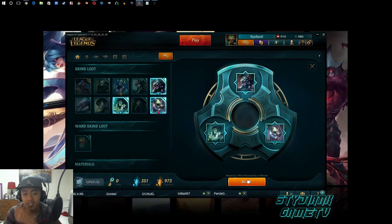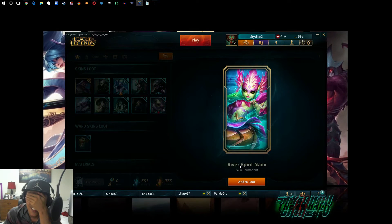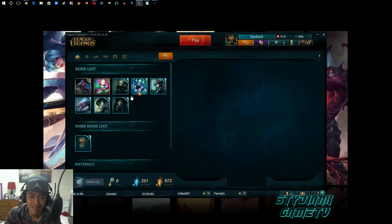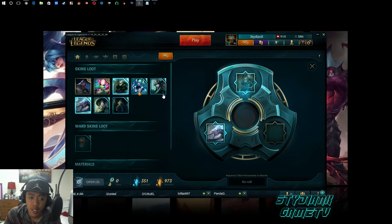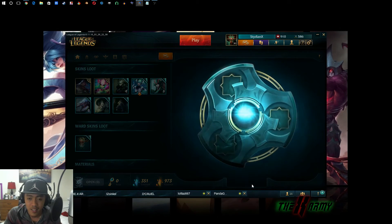Oh shit, what am I doing? Oh my god, is this good? Reverse spirit... but I don't use Nami and it's not ultimate. I feel like I wasted my money. Anivia - okay re-roll. I don't use Vayne and I don't use Nami. All right let's go.